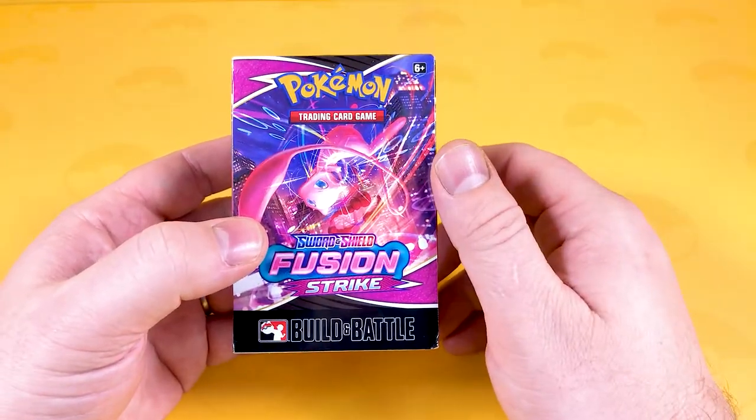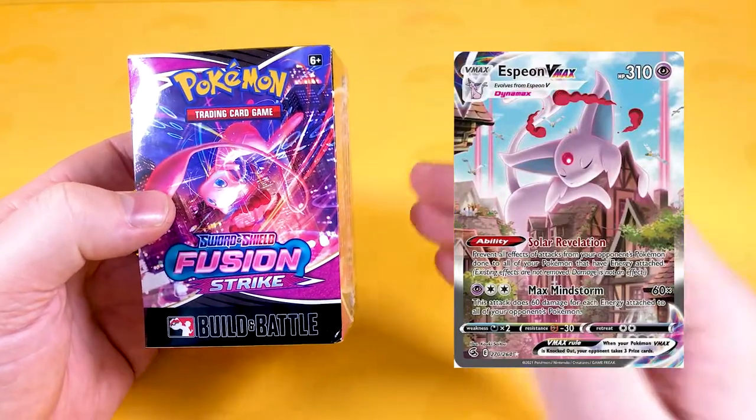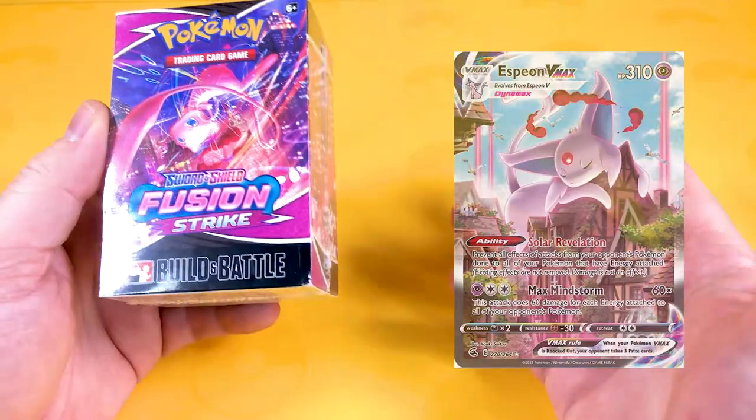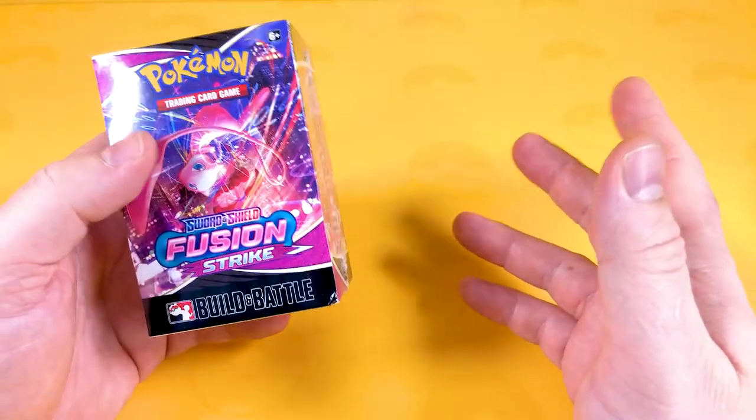I would love to be able to get that Espeon VMAX — I'll leave it on the screen — that card looks phenomenal, absolutely beautiful, and it features the Eevee Heroes promo in there. Lovely little box, I can't remember what it's called, but it's an amazing, expensive box.